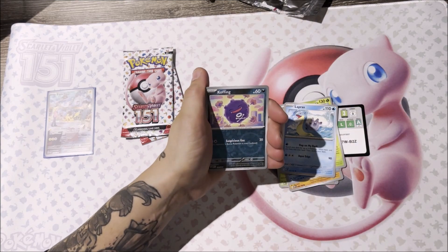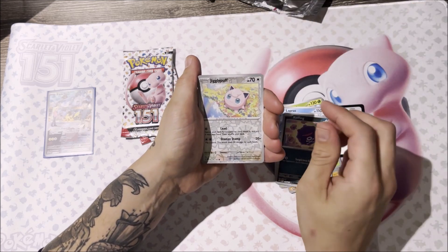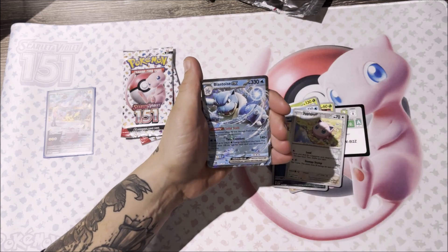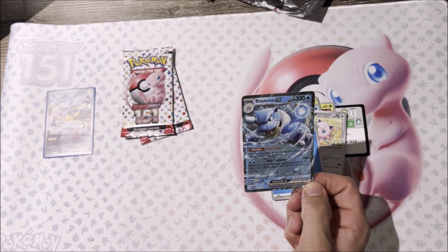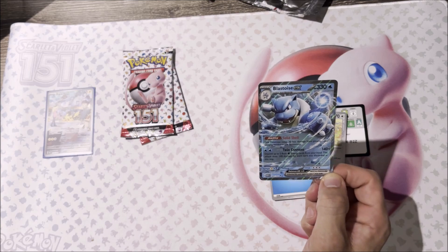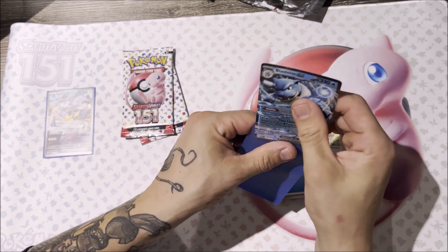First is the Koffing. A Jigglypuff. Oh, a Blastoise EX! Nice. Not the EX that I'm looking for, but I will take that nevertheless. This is a nice looking card — I'll take that one.